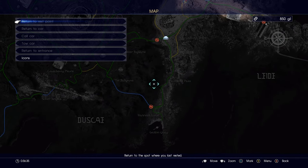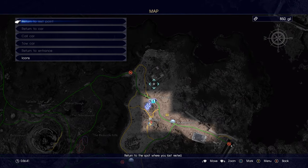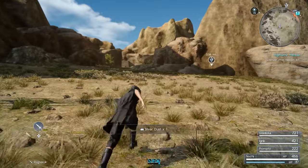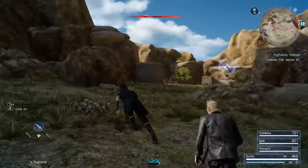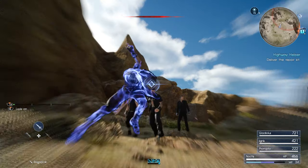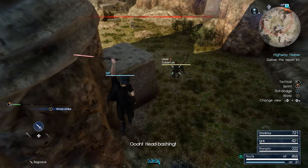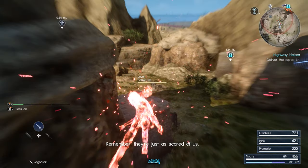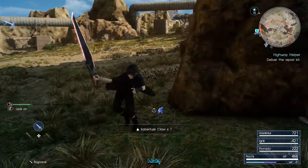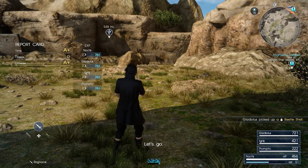Where else should I go? There's a giant bird somewhere around here. Let's go check over here. Looks like maybe there's a repair kit over there. Oh, you came back. Not the time for horseplay — my hand slipped. I want to bash some heads in. Remember, I just discovered — easy as they come. Let's go.